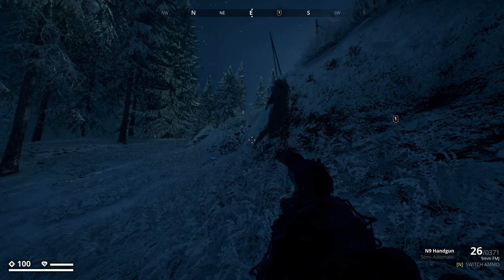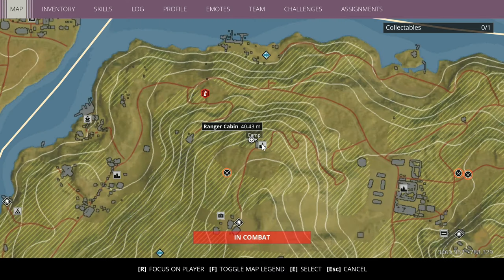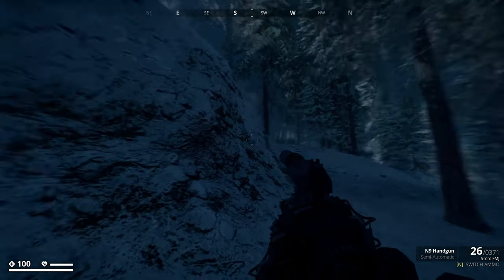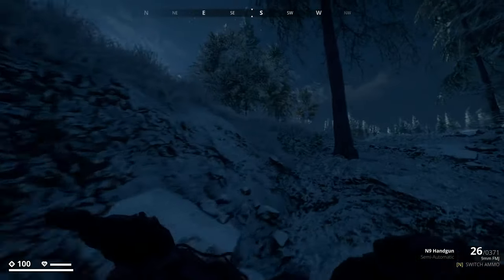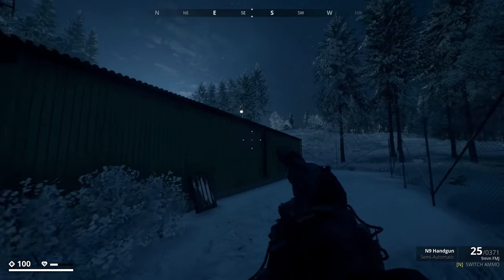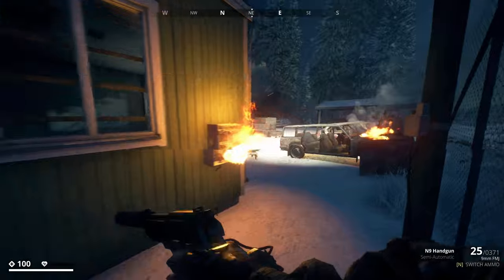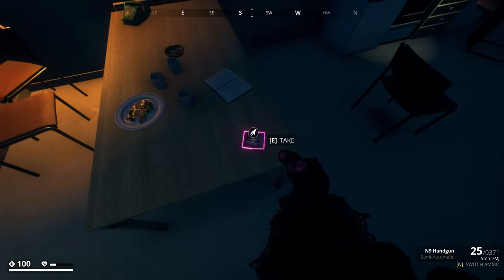Alrighty guys, in order to get picture number four, you want to come to my location over here. It is actually at the Ranger cabin. The rough coordinates are 3469 by negative 787. I'm getting attacked by two tanks around here so I'm kind of stuck, but you want to come into this big green building, the long one. If you can get in, it's just located on this table.